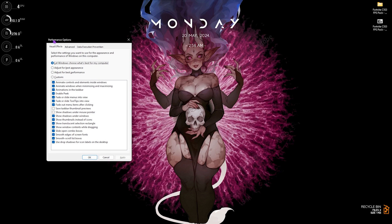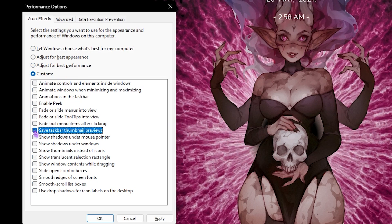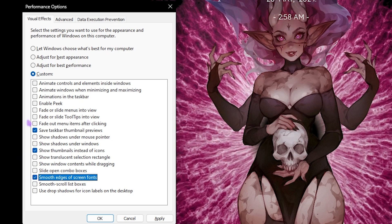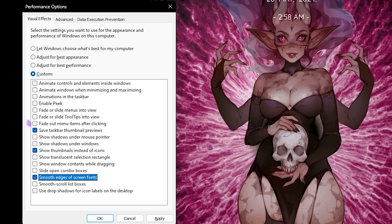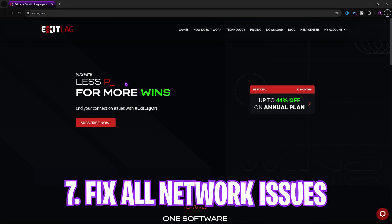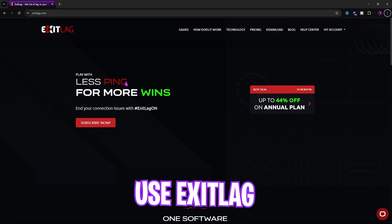The next step is de-animating your Windows. Search for 'Adjust the appearance and performance of Windows.' Once the Performance Options window opens, click 'Adjust for best performance,' then re-select 'Save taskbar thumbnail previews,' 'Show thumbnails instead of icons,' and 'Smooth edges of screen fonts.' All three of these will help minimize Windows animations and ultimately give you better performance by reducing them.